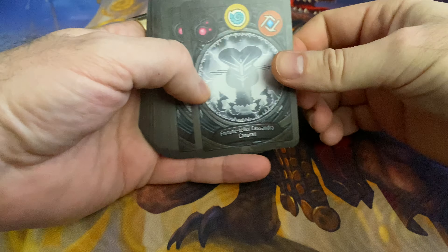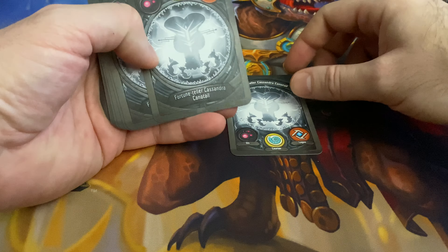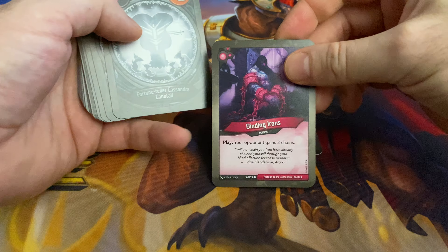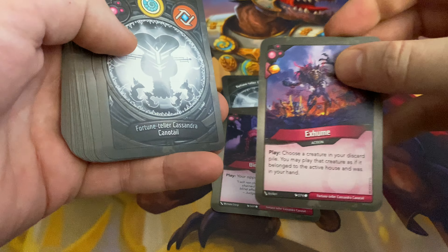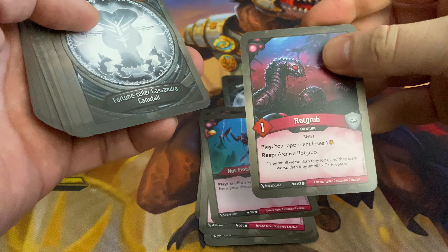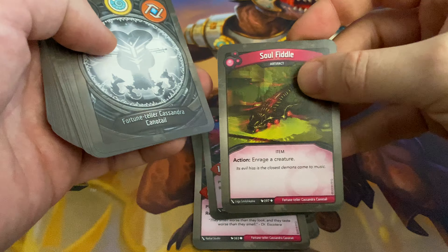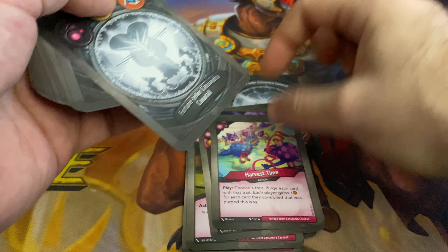So what have we got in here? Let's look at this from the non-Archon card perspective. The deck is called Fortune Teller Cassandra Canotail. It's got Binding Irons times two, which is pretty sweet. Exhume, Festering Touch, Lilithal, I'm Not Finished With You, Rock Grub, Rock Grub, Soul Fiddle, Three Fates, Harvest Time, Snaglet.